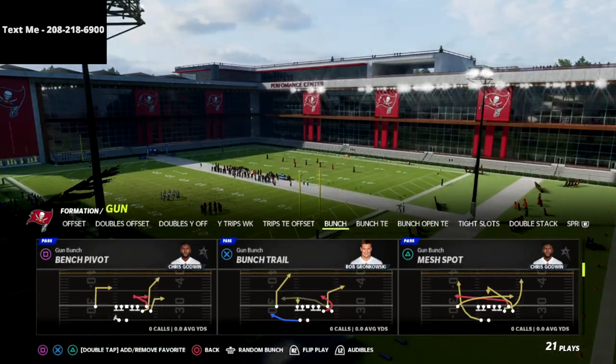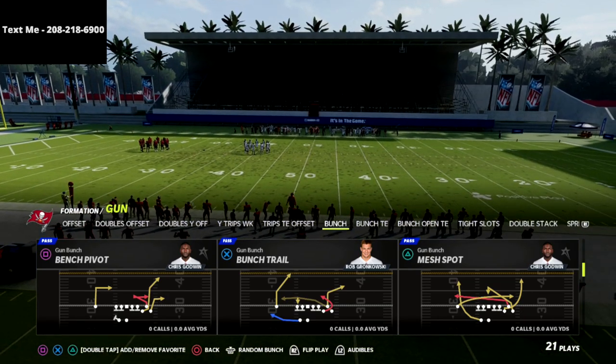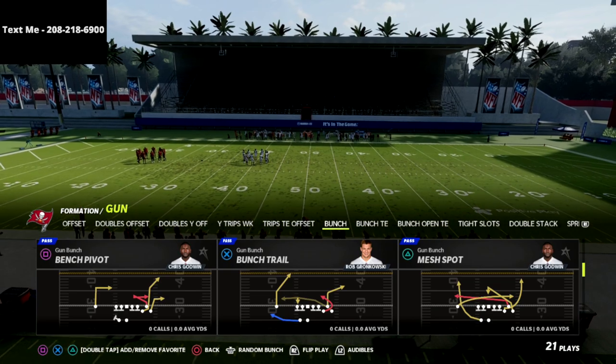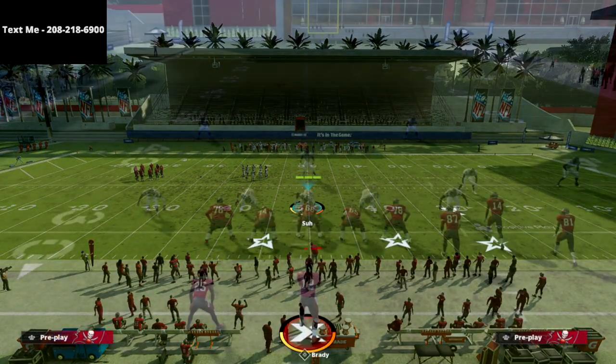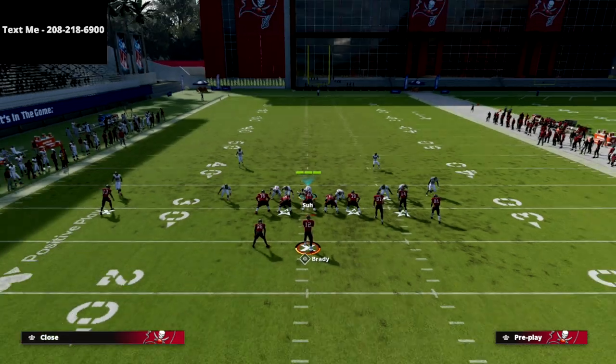We're in the Seattle CX playbook and the play we're going to be talking about is the Bench Pivot from the Gun Bunch, so we're going to go ahead and select that.